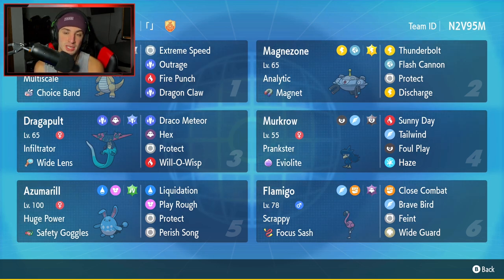It also has Feint, which hits through Protect and gets a little bit of first turn priority. So if a Ghost type Pokemon wants to Protect, we can actually break through Protect with Feint and go from there. But let's get started.